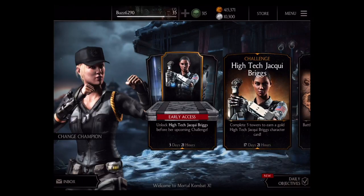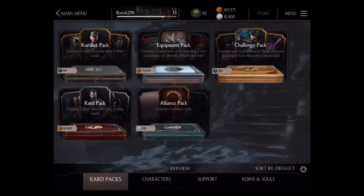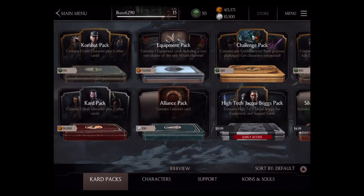We're going to do an Alliance Pack opening as we get ready for the high-tech Jackie Briggs challenge. It's been a while since I did an Alliance Pack opening — it was done during the Kotal Kahn challenge, which wasn't that long ago, maybe a little over a month ago. Thank you guys for joining me as I'm going to go ahead and unlock about 20 Alliance Packs.